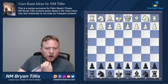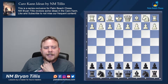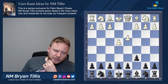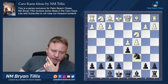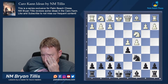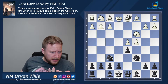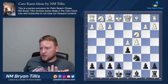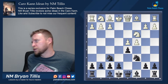Next up in our Caro-Kann series, we're going to be taking a look at the Panov-Botvinnik. Recently, the trend in Caro-Kann books has been to recommend extremely lengthy lines with knight c6. I'm not into memorizing a couple hundred moves of theory just to suffer in a position that's drawn. This is not my forte.